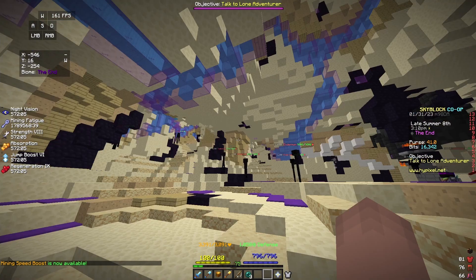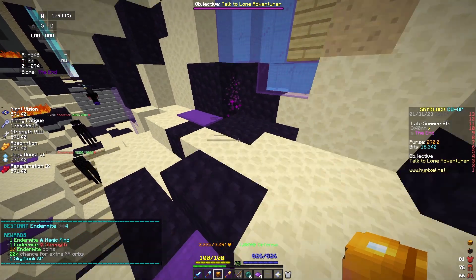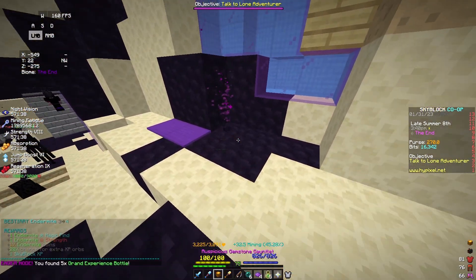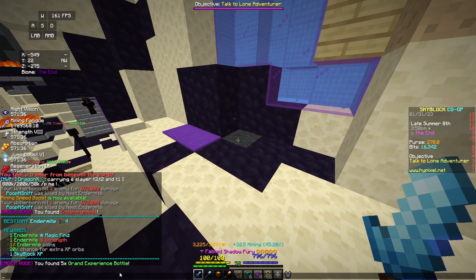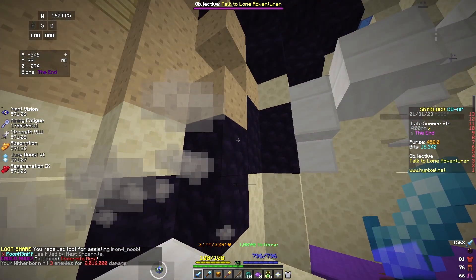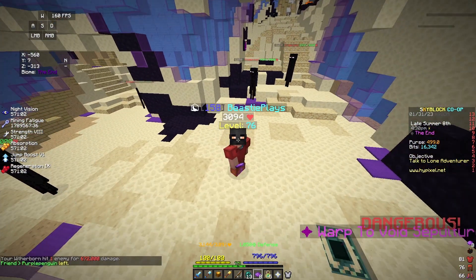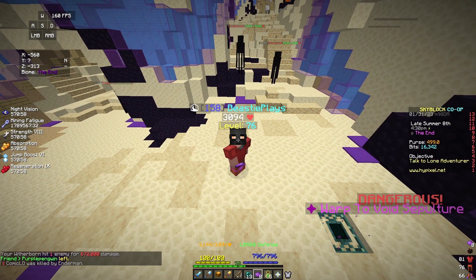If you're an OG player to Hypixel Skyblock, then you probably remember grinding these particles inside of the End. These particles are now formally named Ender Nodes, and whenever you mine them, you have a chance to get items such as Grand Experience Bottles and a ton of other useful items that can make you a ton of coins in the early game in Hypixel Skyblock. Today I'm going to do a little test inside of the End to see just how much profit I can make by grinding Ender Nodes.